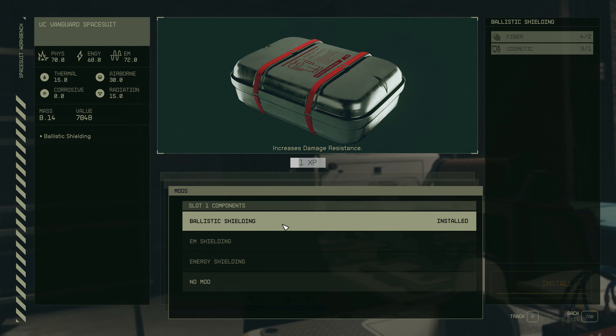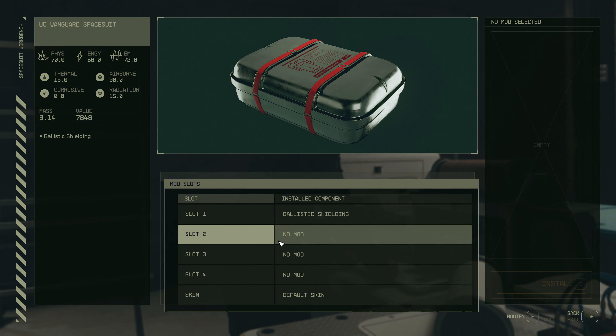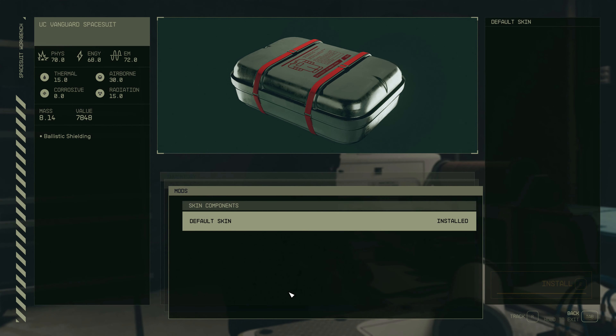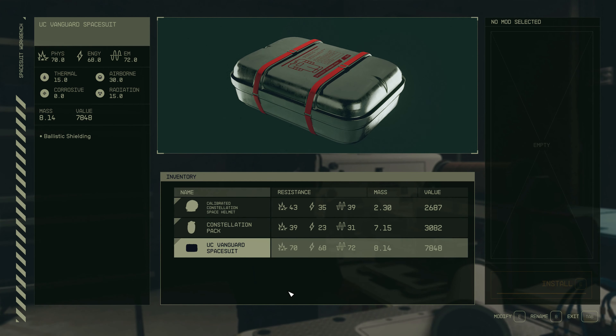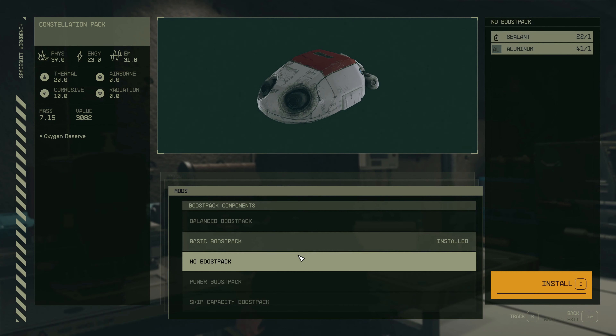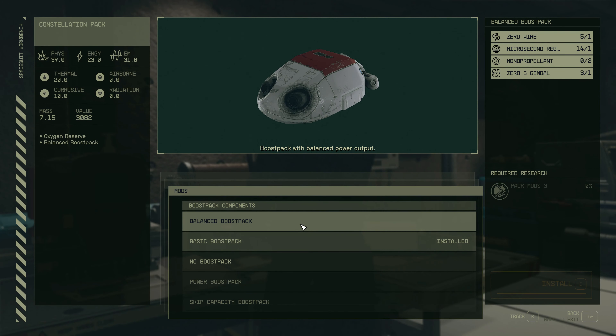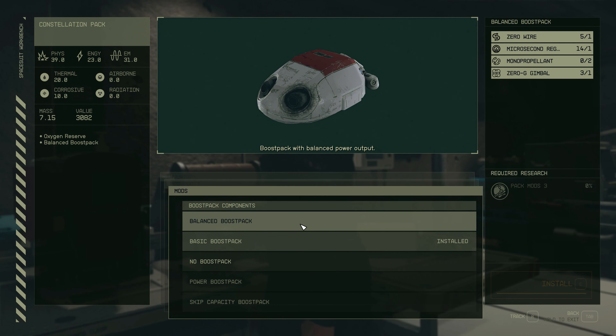Oh, it's gonna make it heavier. What are we on — 7.4? Oh well, such is life. Ballistic shielding — I don't have any poly textile. I can make poly textile though, but I can't make polymer. Increase damage resistance — sure, why not.